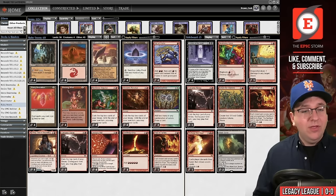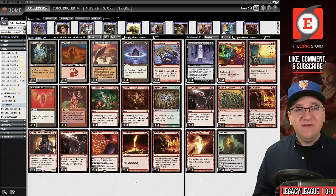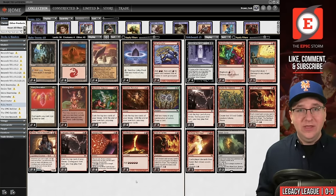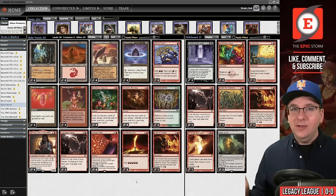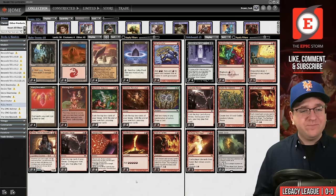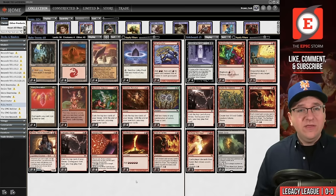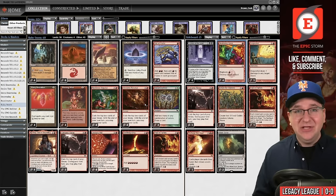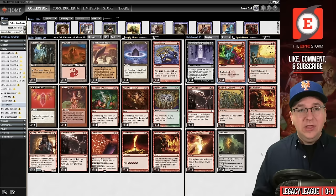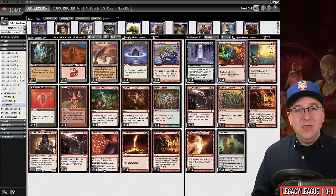Instead, we're playing three main-deck copies of Galvanic Relay. This is what I would actually play if I had to play Ruby Storm at Eternal Weekend. Bonus Round is always on my brain — it just stinks. This is what I believe is a super competitive list. The only thing I'm not sure about are four copies of Shattering Spree.